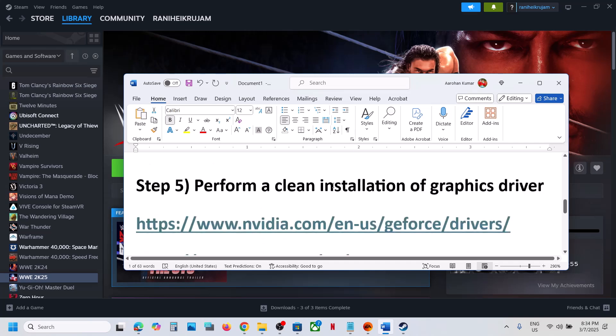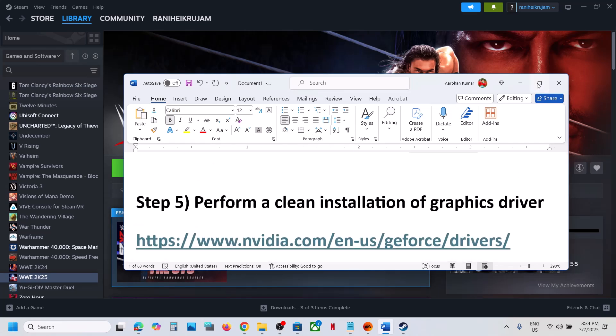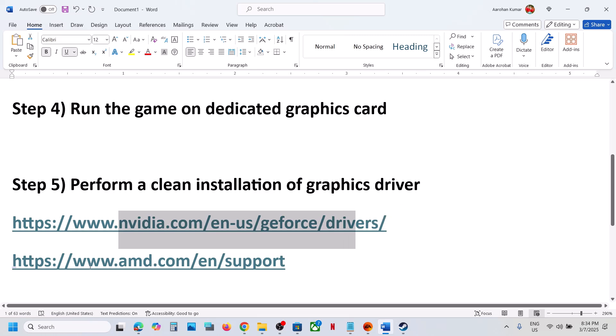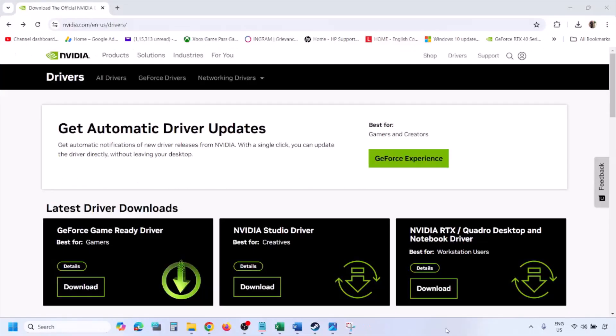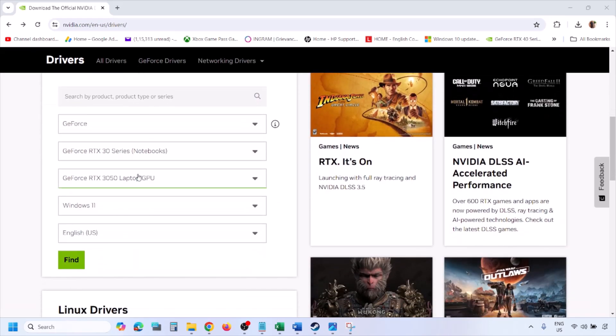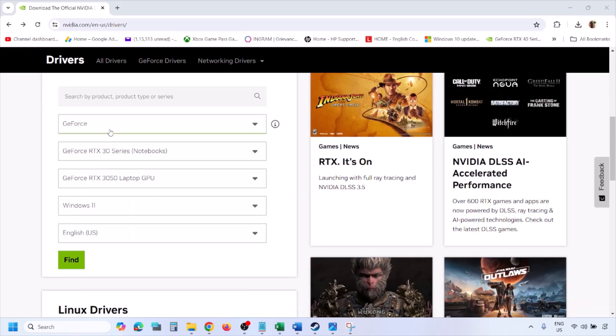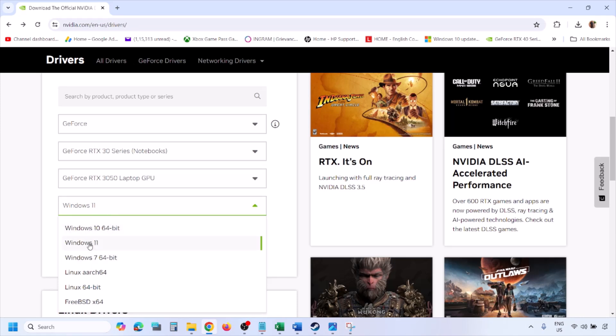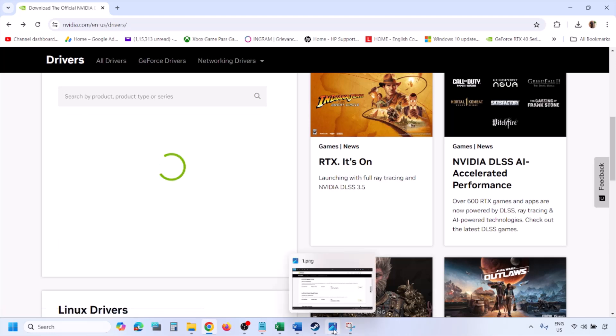The next step is to perform a clean installation of your graphics driver. If you have an NVIDIA card, go to the NVIDIA website; if you have an AMD card, go to the AMD website. On the NVIDIA website, select your graphics card from the list and make sure you select the right operating system — Windows 11 or Windows 10 — then click Find.